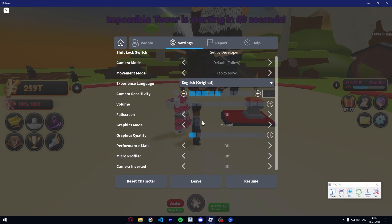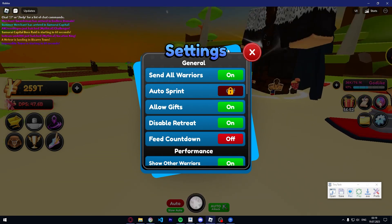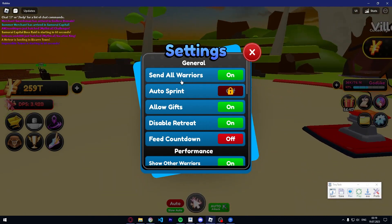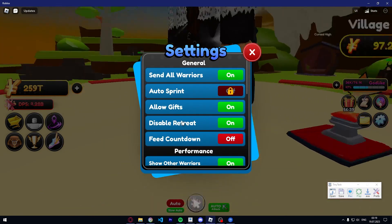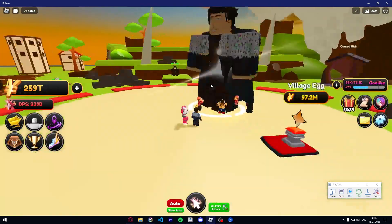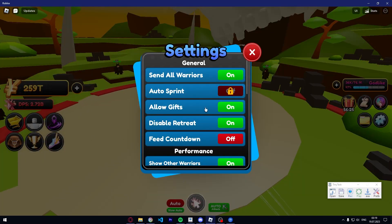First, I recommend turning your overall graphic settings down, even if you have a good PC — it doesn't matter, because I've noticed less crashes with it. So go into in-game settings and copy my settings. That's pretty obvious. Enable 'all warriors at the same time' and 'allow gifts.' You can enable retreat, but if you do, you can't retreat enemies — so if you auto-click or multi-click on those enemies they'll just come back.